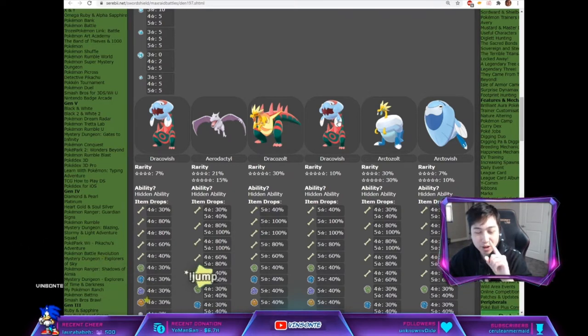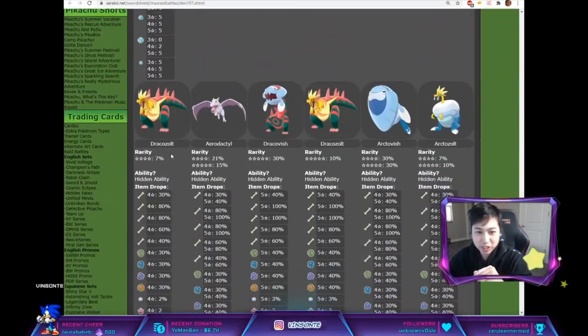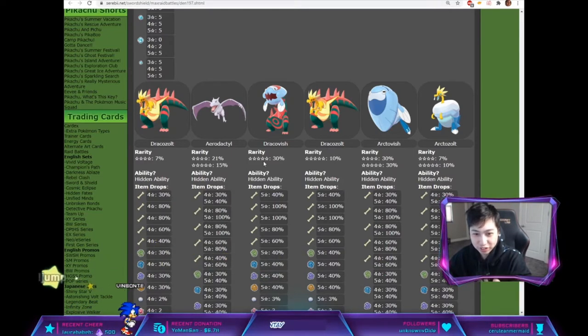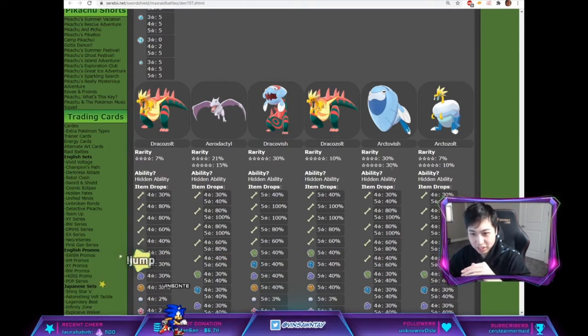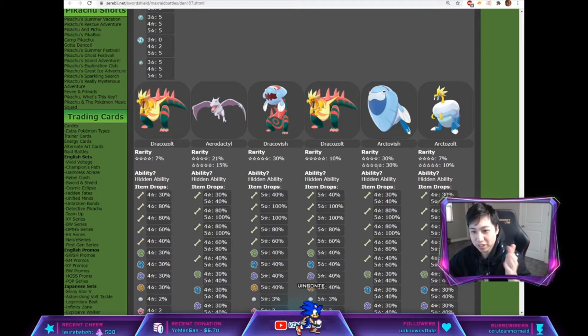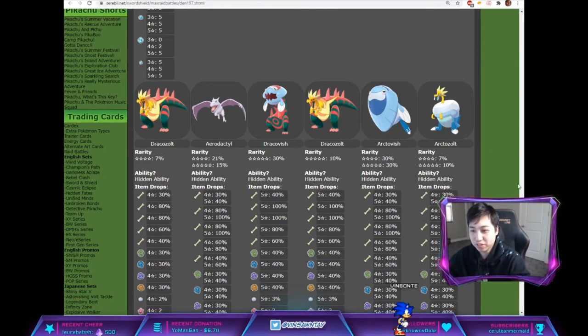But when you go to Shield, it's the opposite — these are swapped. Dracovolt is 7% for 4-star, and then 10% for 5-star, and then Dracovish has 30%. Then on Shield, you have Dracovish 30% for 4-star and 30% for 5-star. Arctozolt is 7% for 4-star and 10% for 5-star.